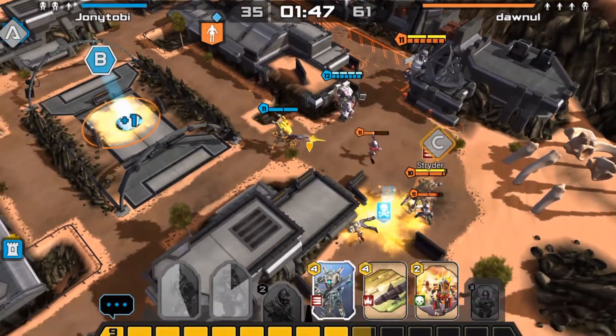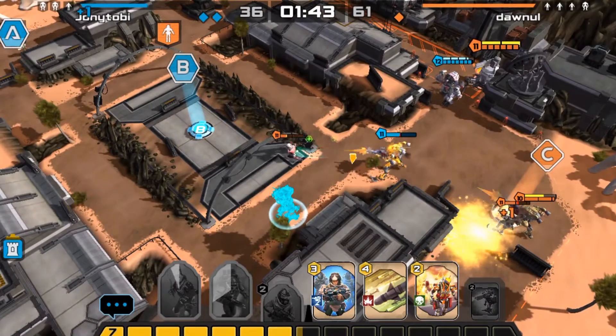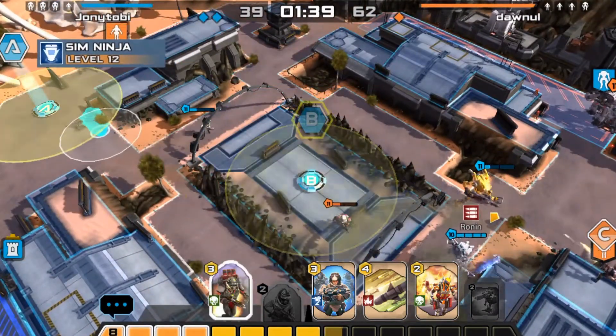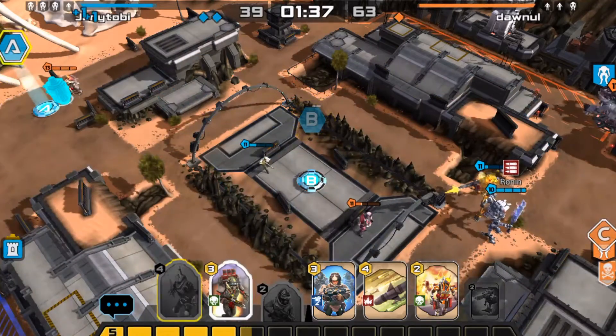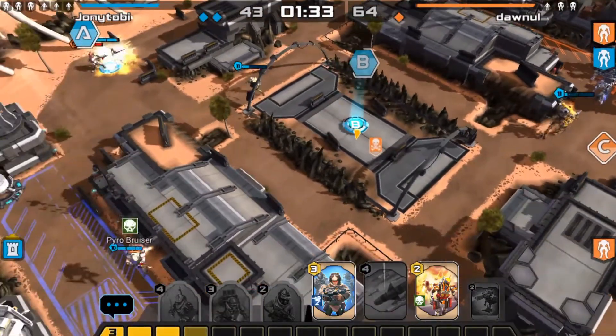Is my Pyro still up? Yeah he's up. Okay, never mind — he died. Running in there just to clear that out. I'm gonna deploy Sin Ninja and then my Pyro to B.